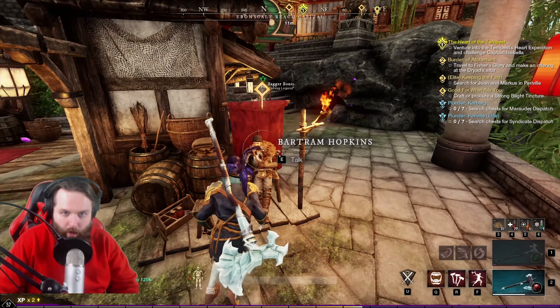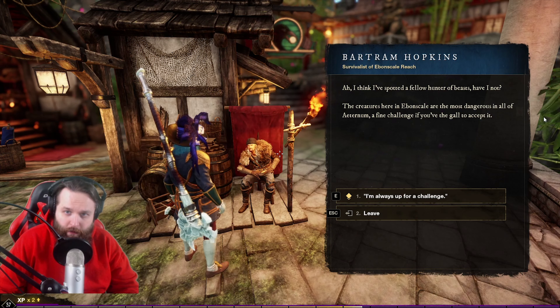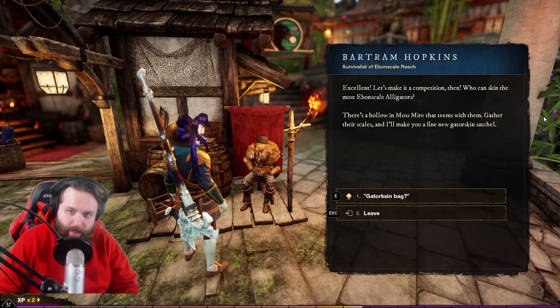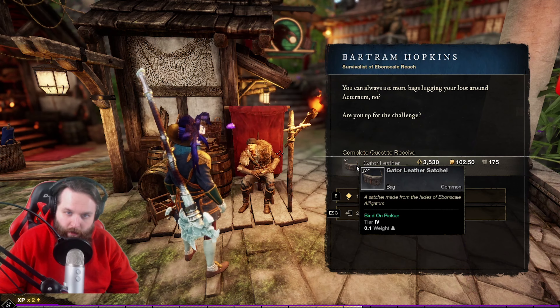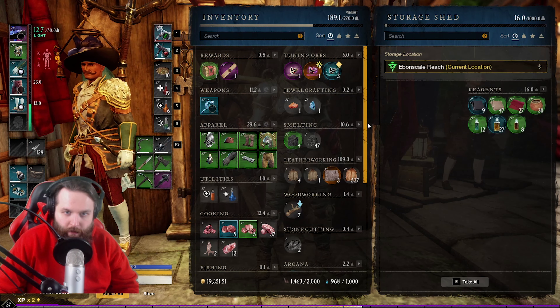I guess we'll start with Bartram Hopkins. I think I've spotted a fellow Hunter of Beasts! The creatures here on Even Scale are the most dangerous in all of Aeternum. Who can skin the most Even Scale alligators? There's a hole in Mossmire that teems with them. Gather their scales and I'll make you a fine new Gatorskin Satchel — you can always use more bags lugging your loot around. Here's the stash. We seem to have a decent amount of weight on us.